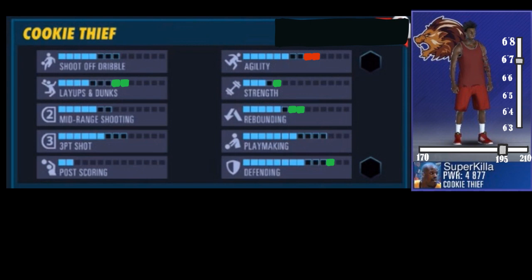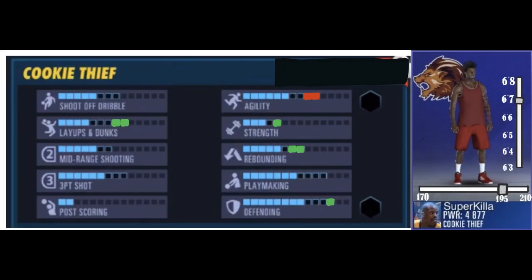I wanted to incorporate this one last thing showing y'all how weight and height would affect the player's attributes in a combined fashion. So here's what it would look like if the weight was increased and the height was increased to 6'7".